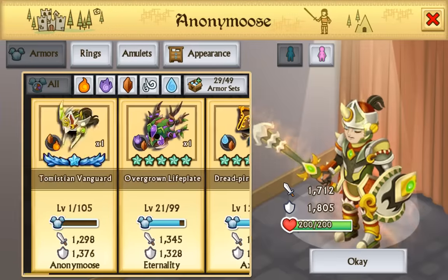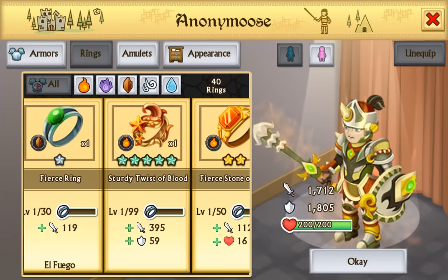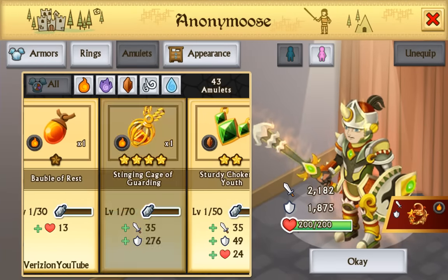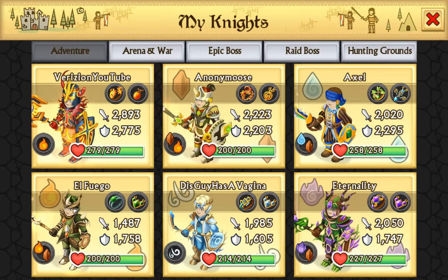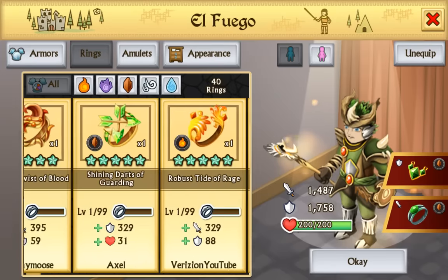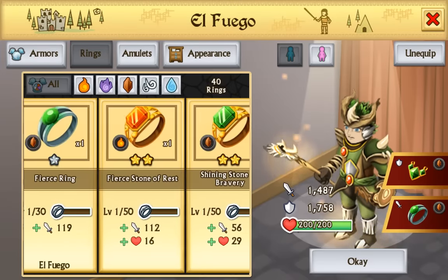So let's see what we can put on him. We have this Sturdy Twist of Blood we can put on him, and this Stinging Cage of Guarding. This alt doesn't really have much to offer — it's just an alt, I'm just using it for regular purposes.